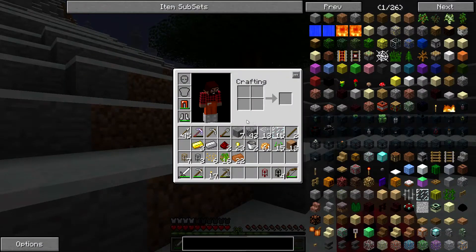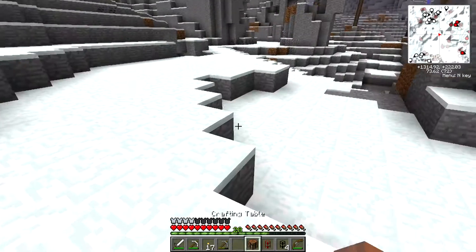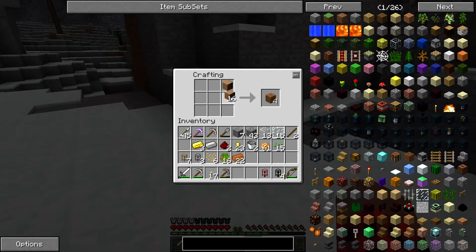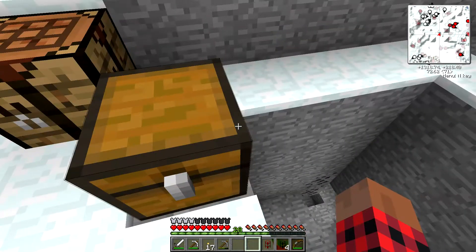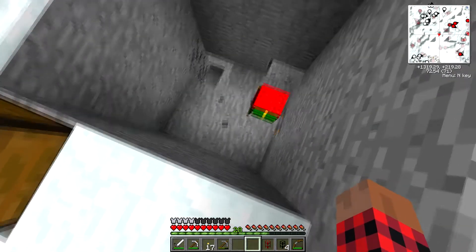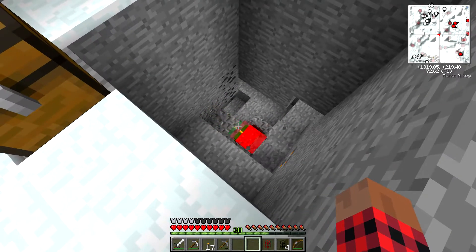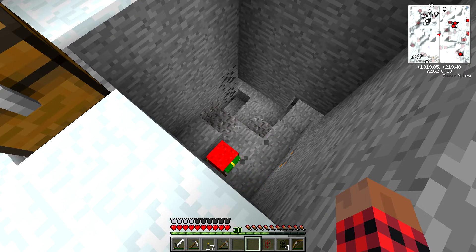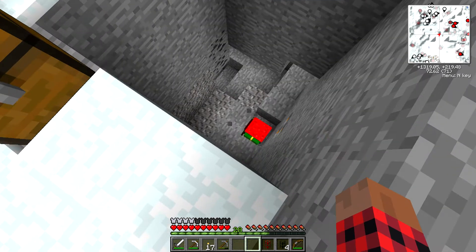When he comes back, he'll dump anything he's picked up into a chest if we place it there. So let's go get a chest. Do we have enough wood to make one? We got enough wood to make one. Let's just make a workbench over here. We'll put that right there. So he'll come back up, he'll put a bunch of stuff into that. We'll give him any coal he finds as fuel when he comes back. I love these guys. Look at him go.